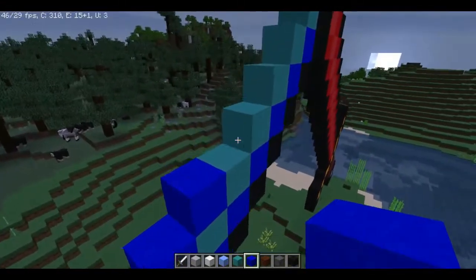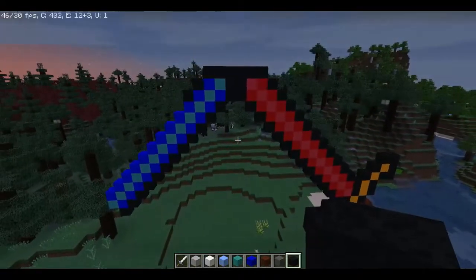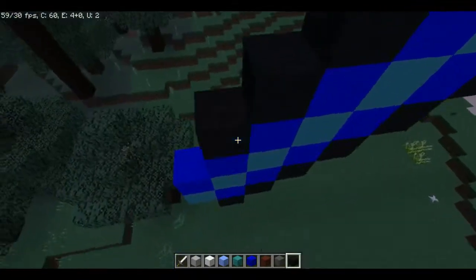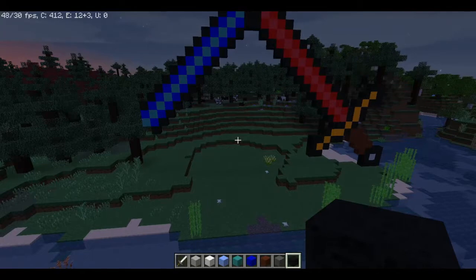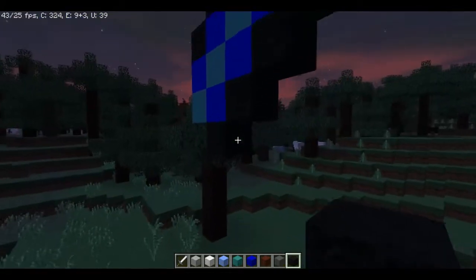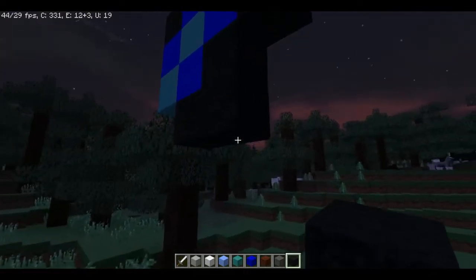I'm saying staircase because it's just blocks in the staircase pattern. That's looking nice. We're getting this done — this is beautiful. If I have to say anything, this is looking pretty good. I think the handle lines up. So we're gonna start trying to create a hilt, which is the hardest part to do backwards. I'm gonna have to go back and forth a little bit and just make sure everything lines up.